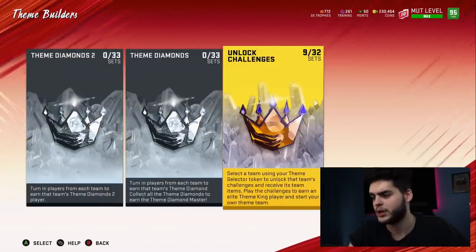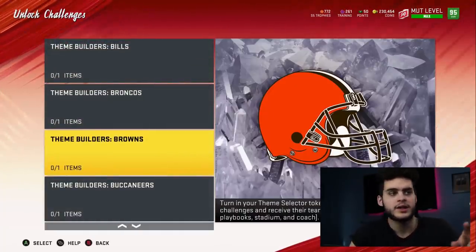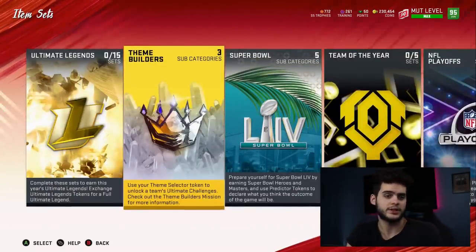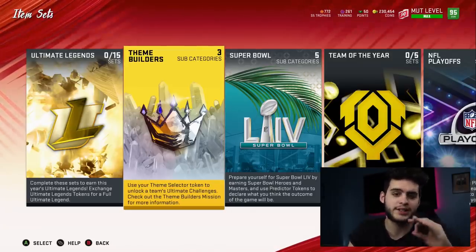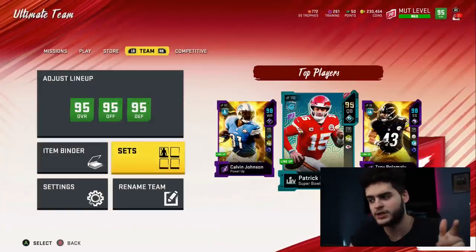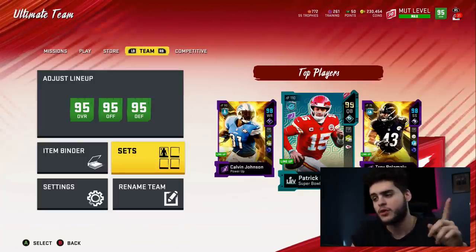Theme Builder 2 is essentially 2.0 of the original Theme Builders — the day-one promo where every NFL team got a card like Darius Slay via solo challenges. This version introduces about 64 brand new 97 overall players into Madden, which is going to crash the market. It'll lower prices on higher overall cards and greatly improve theme teams, so a lot will change on both the coin and power-up fronts.